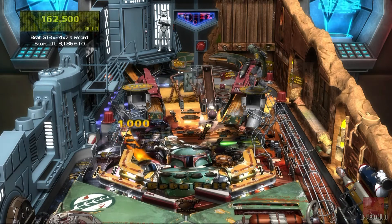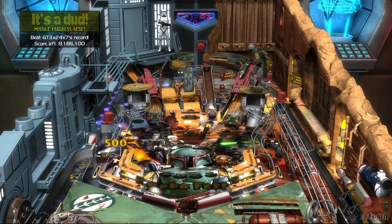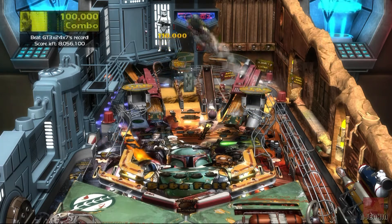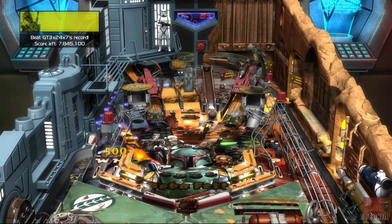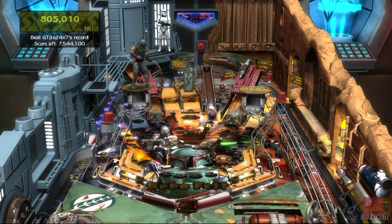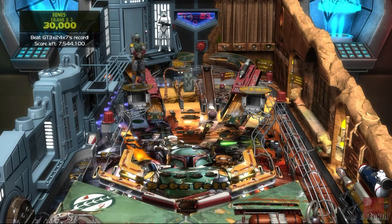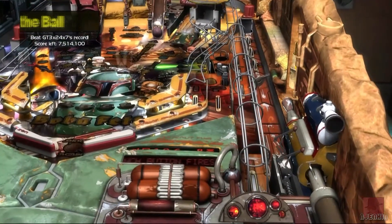There are two ramps left and right, the main ramps. You can see some letters - H is flashing roughly in the middle. If I get the ball up there a number of times, it spells the word Hutts. And just above that to the left, there's the word Empire flashing - I think the E is flashing at the moment. I've lost a ball, damn it. So normally the Star Wars theme music would be playing here, so try and imagine that.